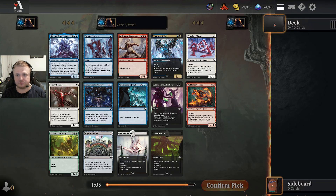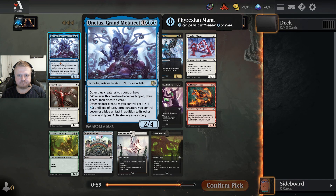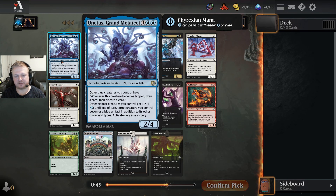Hello everyone and welcome to another All Will Be One draft where we open Unctus. It's a decent card if you are blue — it's double blue though, so it's not really splashable. You can turn any other creature you control into an artifact, so it gets the plus one plus one.